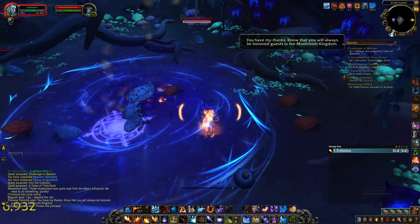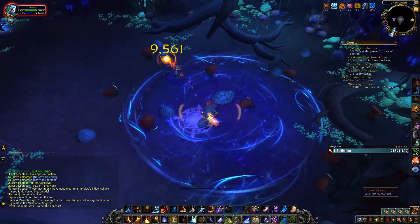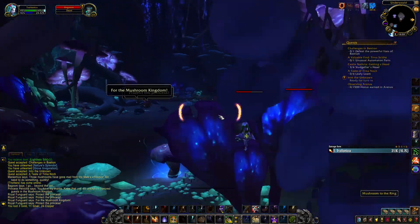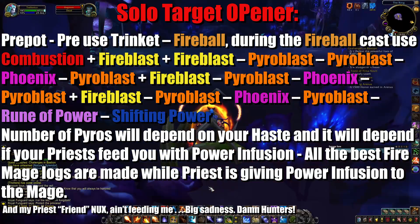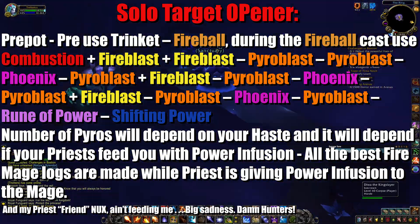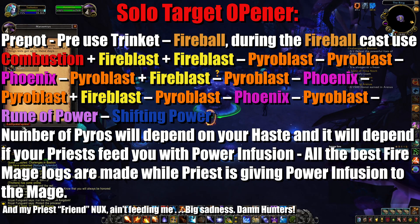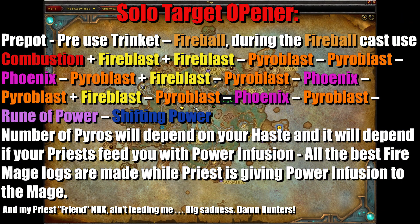It offers 1000 or even more damage, but generally I don't like the feeling when doing it. It feels clunky for me, but here is the opener. Pre-pot, pre-use trinket, into fireball. During the fireball cast, use combustion plus fireblast plus fireblast, into instant pyroblast followed by another instant pyroblast.